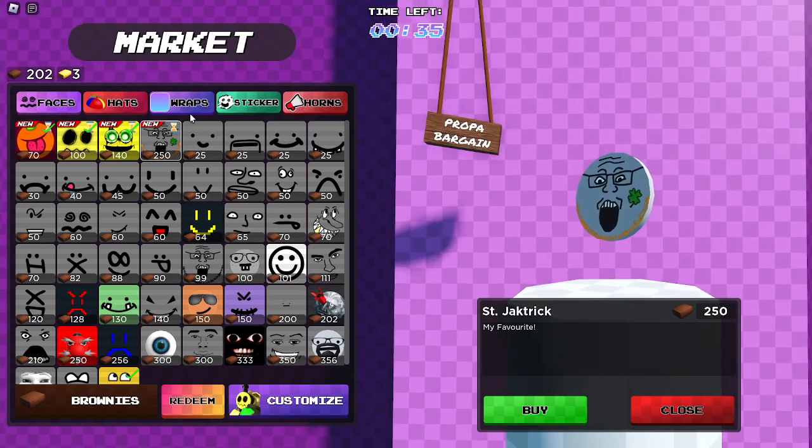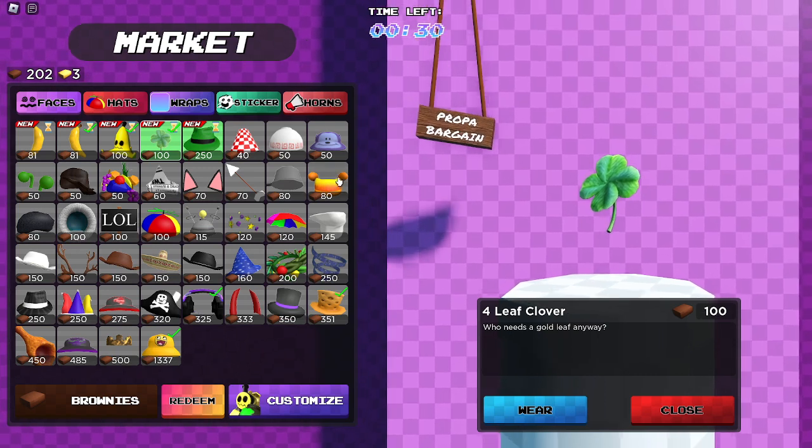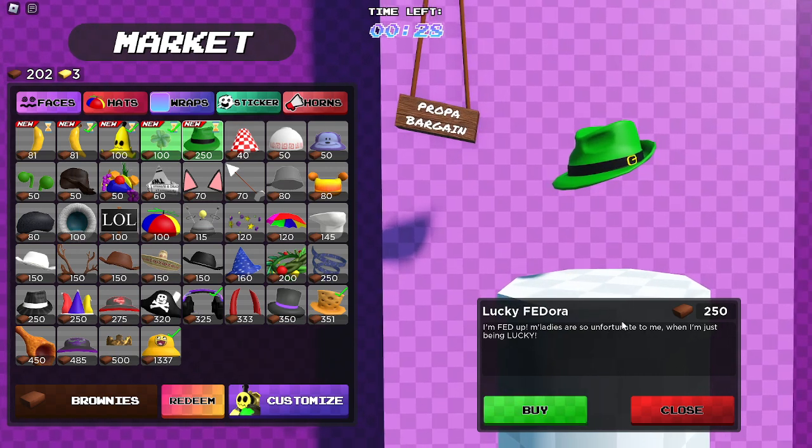There are also these hats: the 4 leaf clover, which is 100 brownies, and the lucky fedora, which is $2.50.